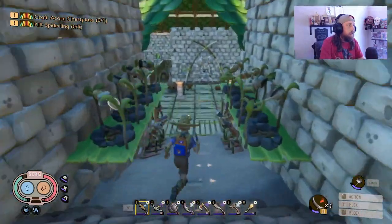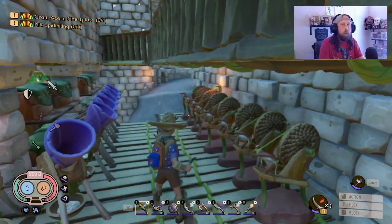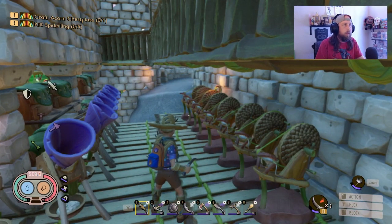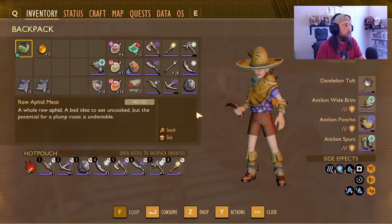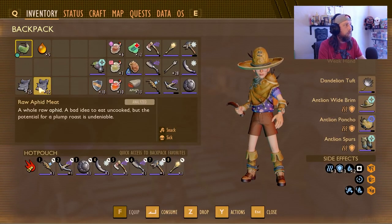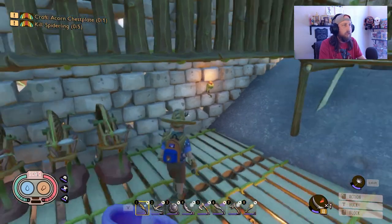Two things with lint: lint used to drop only two or three pieces at a time when harvested. Now the minimum per harvest is four and the max I got was seven, so they increased the drop amount — I got 40 pieces from one run. The cost of lint rope has also been reduced from three lint down to two, so you can make more lint rope from the same materials.